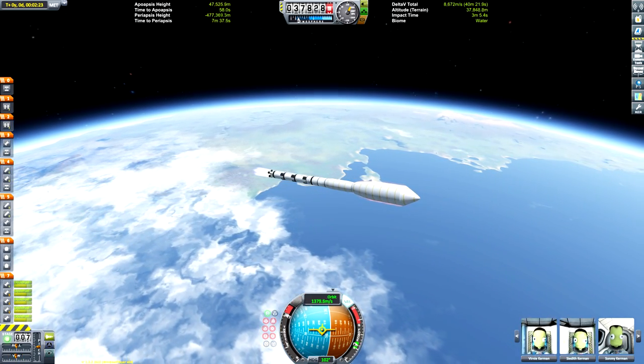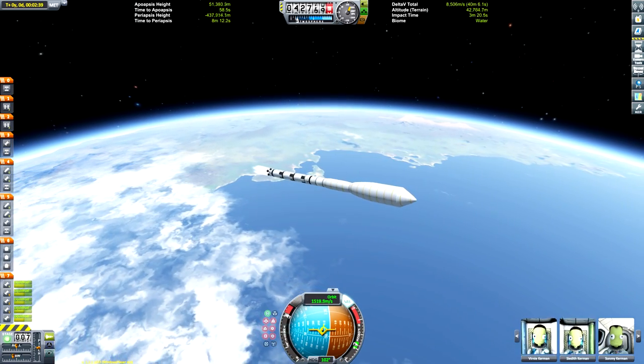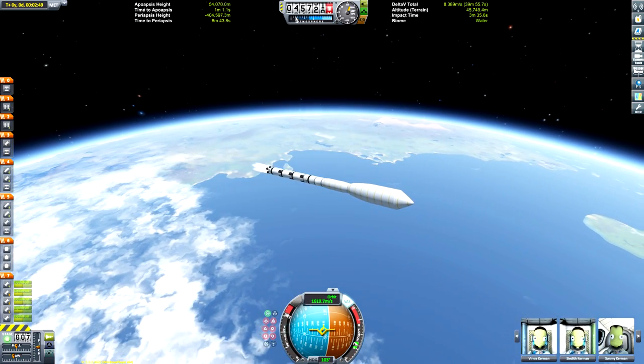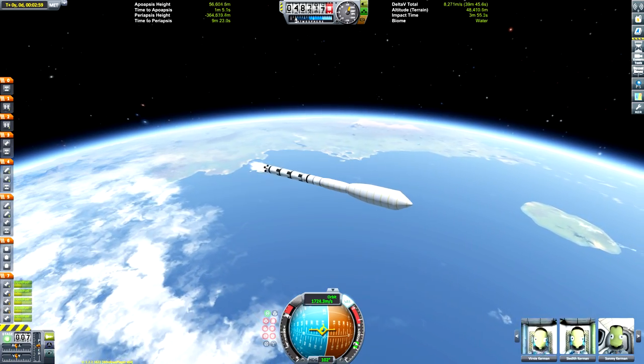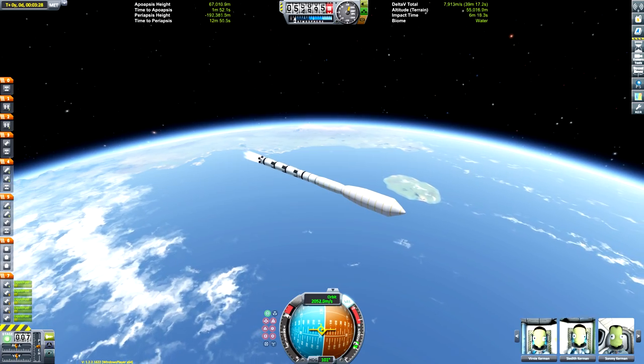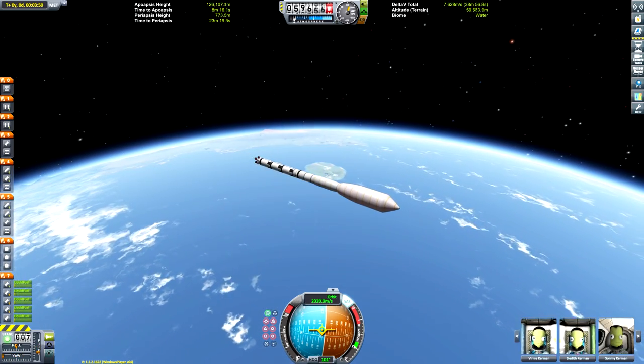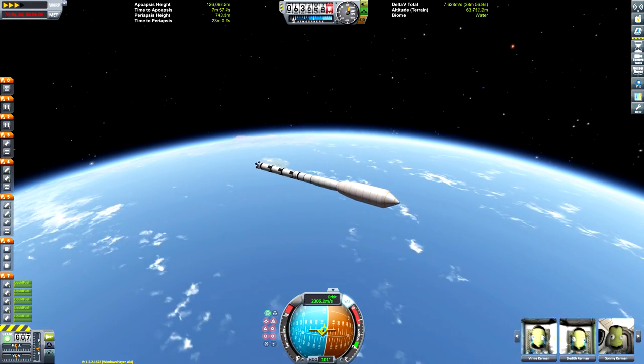Just going back to the Mohole — it's actually quite interesting. It's located at the pole of Moho and according to the KSP wiki it's 4.6 kilometres deep, which is pretty deep. It was caused by a terrain glitch, though it now seems to be an official part of the game. I think it's kind of accepted that it's not going anywhere now, which is great because it means we can do this mission.